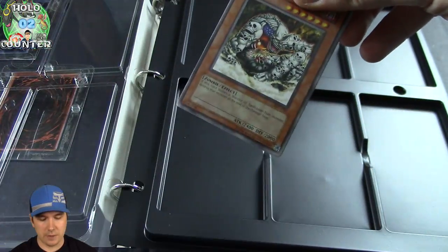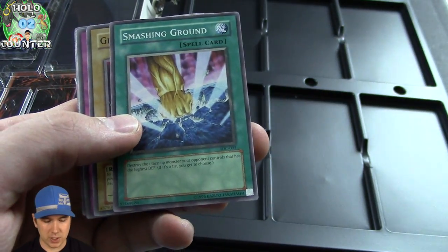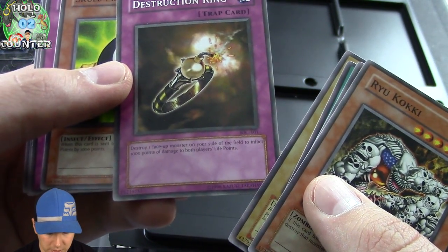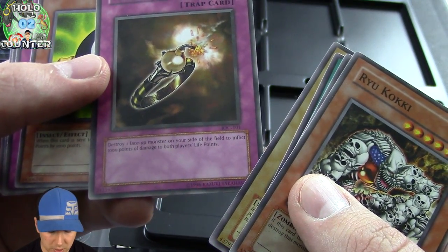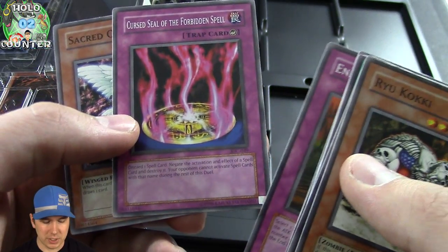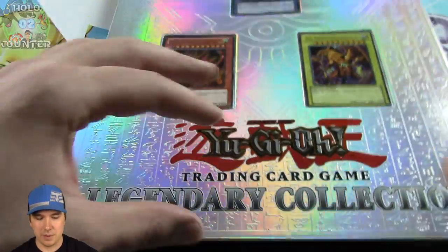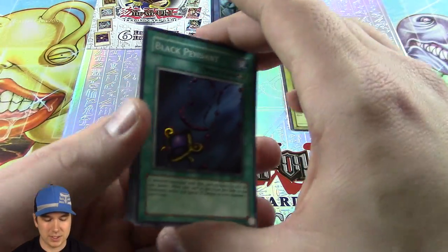Moving over to Invasion of Chaos. Ryu Kokki — very good card for zombies. Ran that in my old-school zombie deck. Smashing Ground — that was a card that was run for a very, very long time. This is a pretty freaking amazing looking card: Destruction Ring. Destroy one face-up monster on your side of the field and it deals a thousand points of damage to both players' life points. Cursed Seal of the Forbidden Spell — that's actually a pretty good card. People were telling me it went up in value. There's a lot of spell cards it can negate. For example, for Macro Cosmos, you could negate their field cards so they can never play it again.